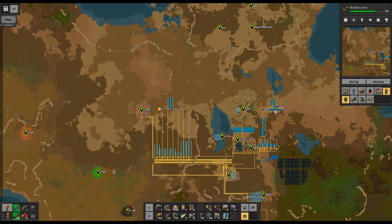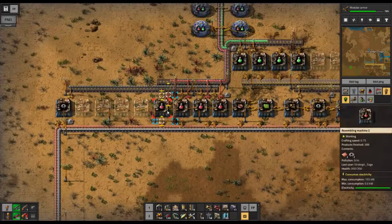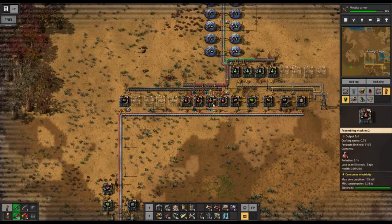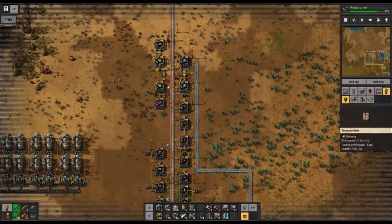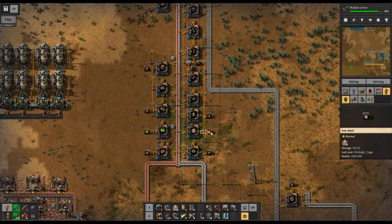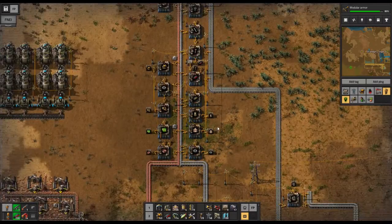First up, a couple items in the broader picture. I have doubled up my science production from two to four assemblers of each the red and green, just to make sure we're through all the red and green science by the time I'm ready to move on to the next tier. I've also changed how much we're storing up, including going up to a full 1,000 on the transport belts because of all the belts we're going to be laying out for building the bus and adding more production to our smelting.